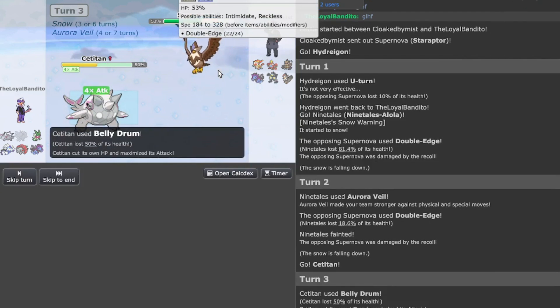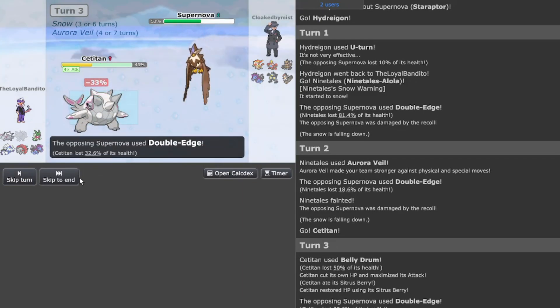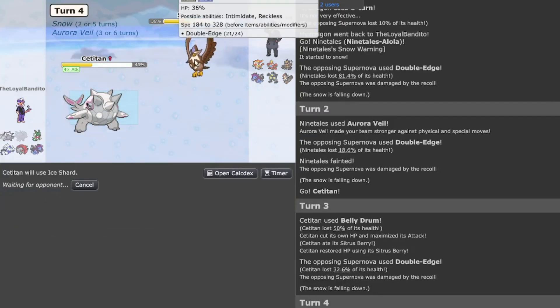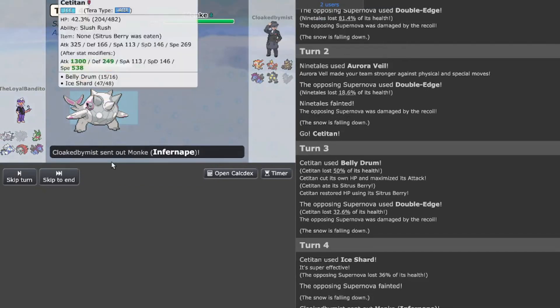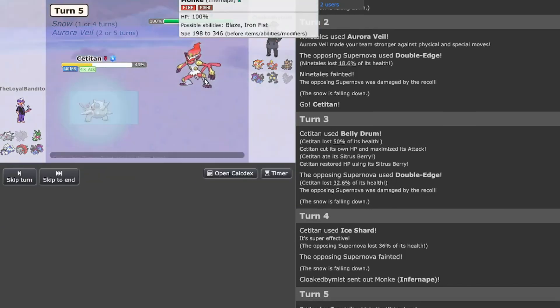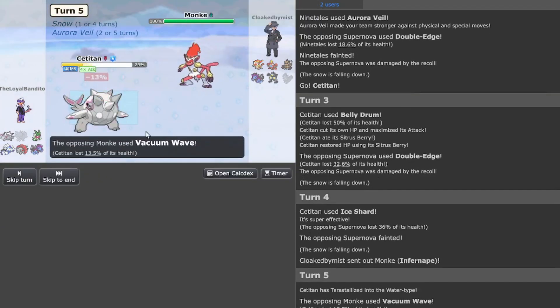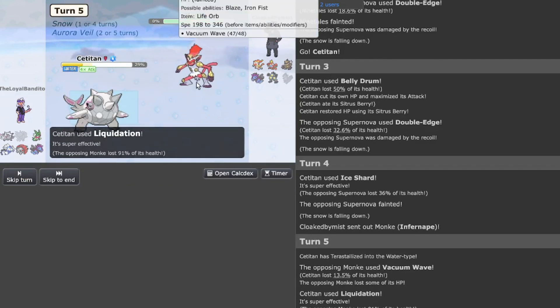Let's do something completely funny — let's do it again for a fourth time! We just do that, Double Edge into the mix, and boom — that's how we start. Let's go Liquidation. Vacuum Wave does absolutely nothing.